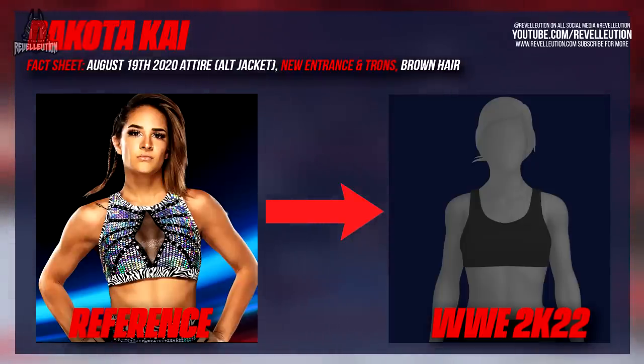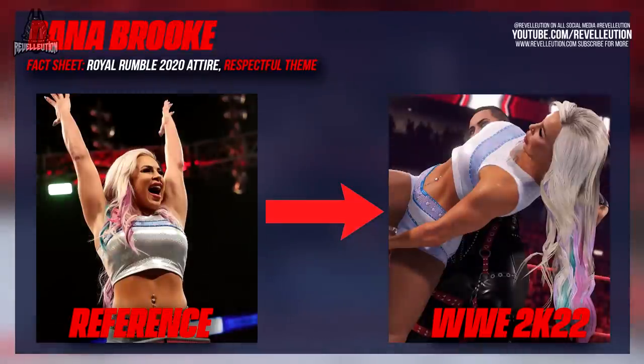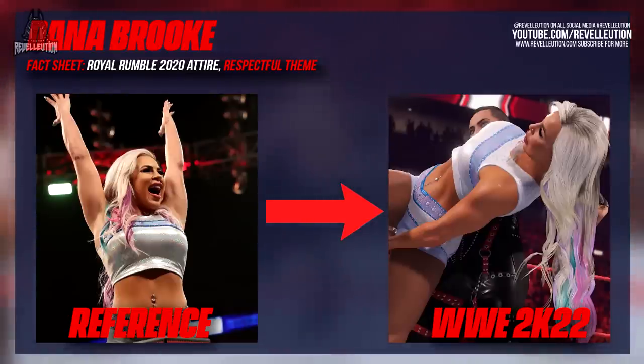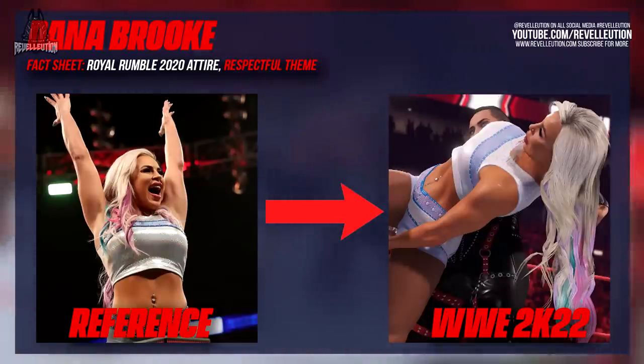Like other female superstars we've seen pieces of Dana Brooke in this year's game, and I will say her face model alone is worth the wait — I personally feel she looks the best she has in a 2K title to date. Dana's attire hails from the Royal Rumble 2020 pay-per-view, which would explain why Dana still has the same entrance animation along with her Respectful entrance theme.